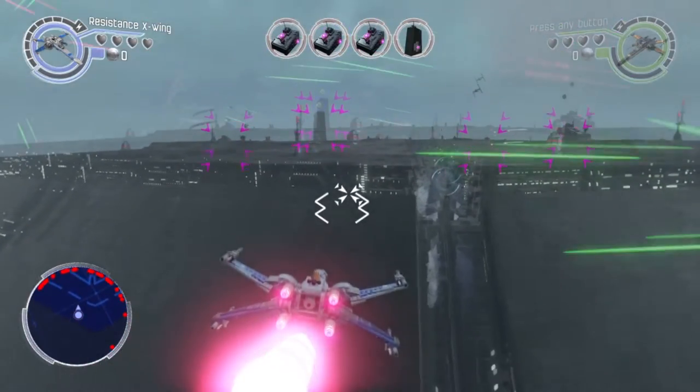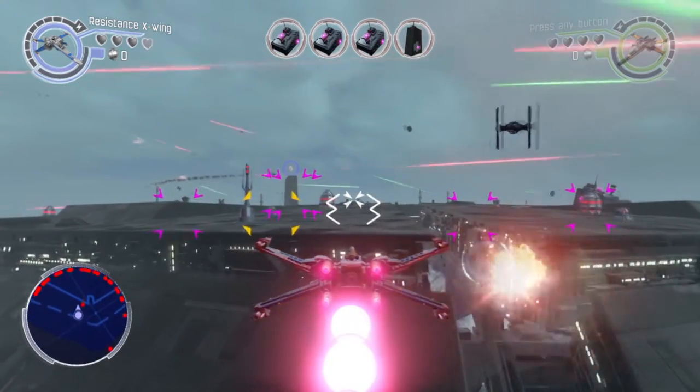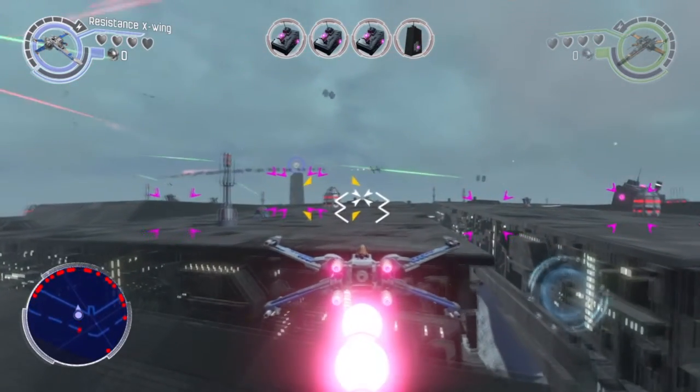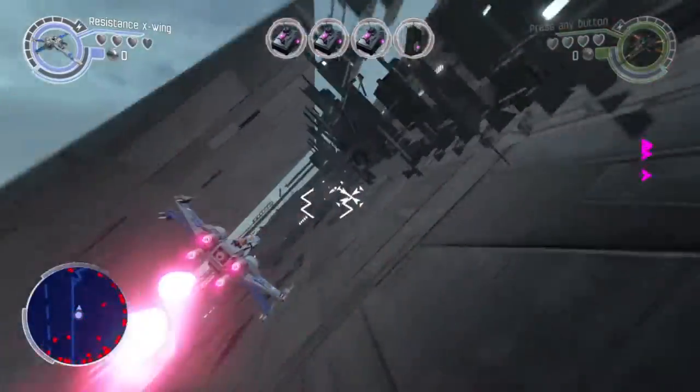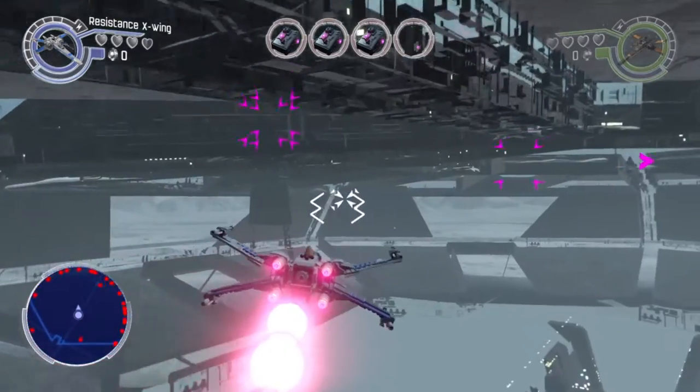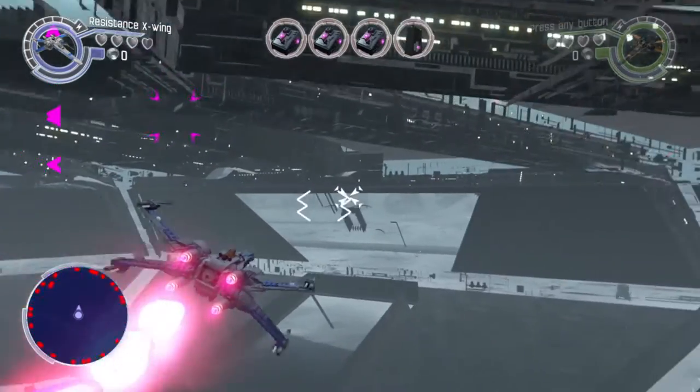Okay, on to the Starkiller base now. When you spawn in, just follow me. You're going to go in this close quarters right here. You're going to hold down on the left analog stick while using your boosters, and eventually you'll just breach into the Starkiller base. It appears that just crashing into walls or in construction will eventually breach into the wall or under the map.